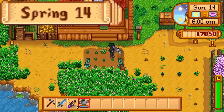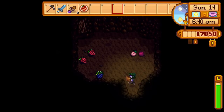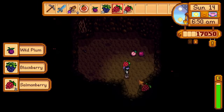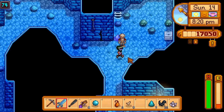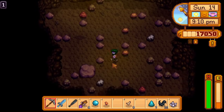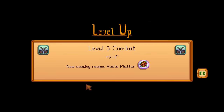Day 14 of spring. I water the crops, pet the chickens, and get some food from the bat cave. I got very lucky — a bat has placed a pomegranate here, saving me 6,000G later on. I eat my second spicy eel and descend from floor 61 to 72 before the spicy eel runs out, and make it to floor 75 at 8:30pm. Deciding not to risk passing out before making it to floor 80, I stone farm for the last few hours of the night, then go to bed, getting level 3 combat overnight.